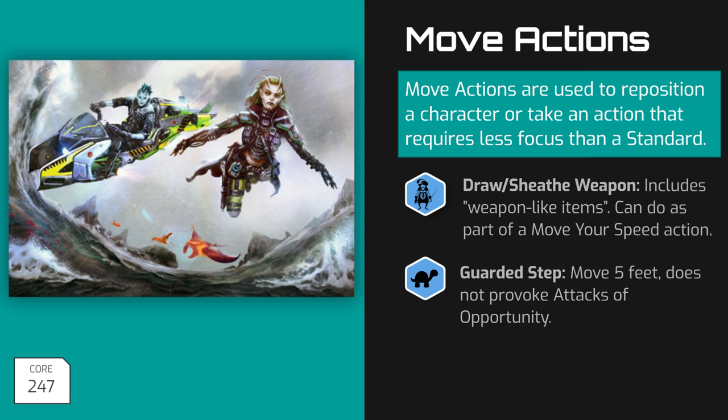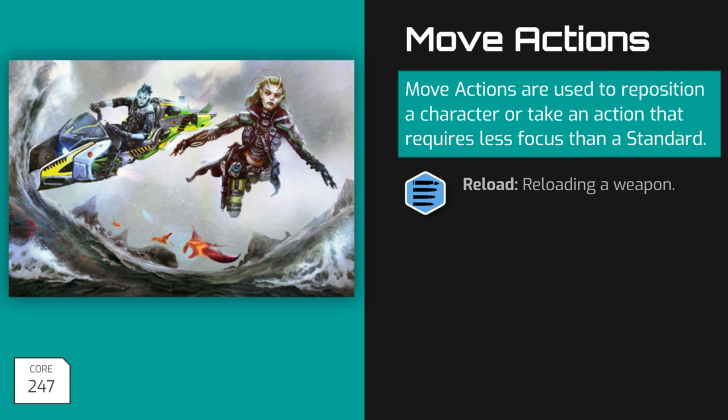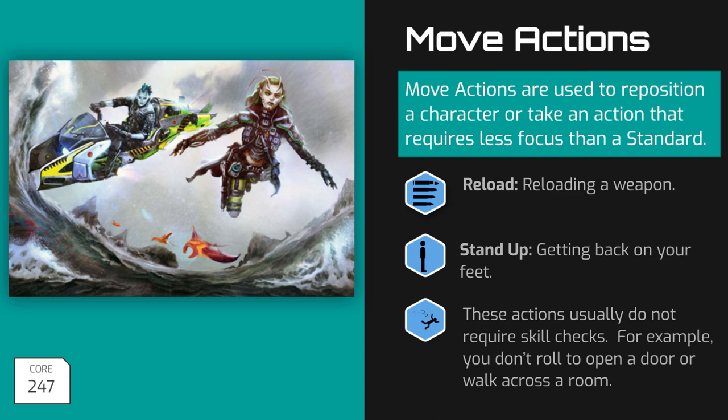Another use for move actions is the guarded step. This is moving slowly and cautiously. You only move five feet with a guarded step, but do not provoke attacks of opportunity while doing so. Manipulating an item: moving or manipulating an item typically costs a move action. Some examples might be getting an item stored in your pack, picking up an object off the ground, pushing something, or opening or closing a door. Reloading, unless otherwise stated, also costs a move action. And standing up: if you are prone, it costs a move action to get back up on your feet. If you wish to keep moving after you stand, you'll need to convert your standard action into a move action to do so.